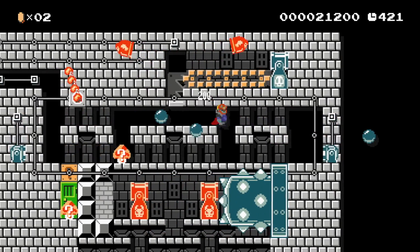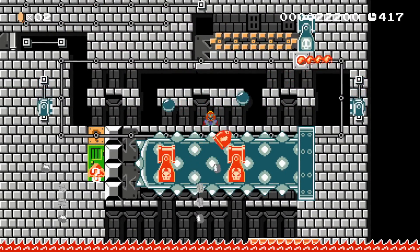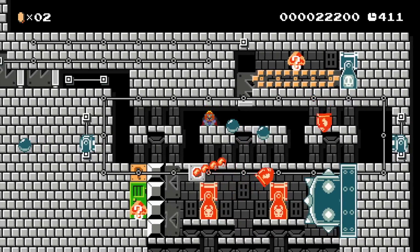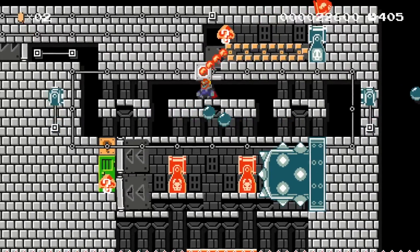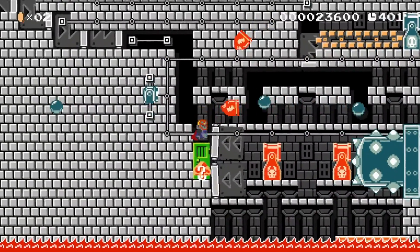Now we have two bullseye bills to dodge, a fire bar, and two cannonballs. I love how the difficulty ramps up as you wait. We're getting really close now — just a couple more breaks and we'll be good to go. Once it gets through there we have one more hit to go, just have to keep on dodging. And there we are — up, down, go through the door.